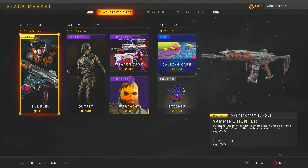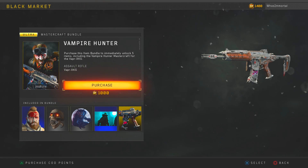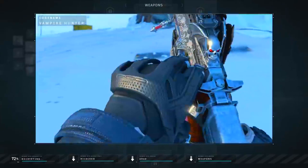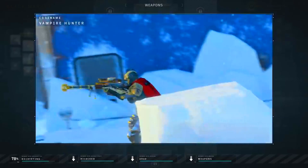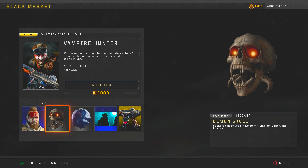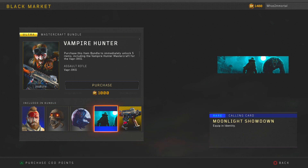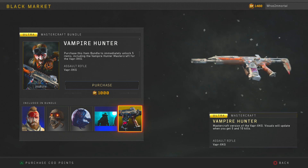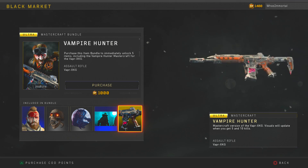Alongside the new Barbarians Event, we also finally received the new Vampire Hunter Vapor Mastercraft variant which was originally teased back in the Operation Absolute Zero trailer. The Vampire Hunter is now available in the Blackjack Shop for 1,000 COD points as a bundle which features the Bleeding War paint, the Demon Skull sticker, the Werewolf tag, the Moonlight Showdown calling card, and of course the actual Vampire Hunter Vapor XKG variant, which looks really, really good.